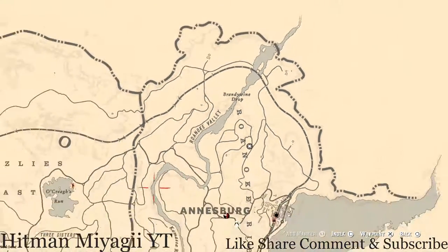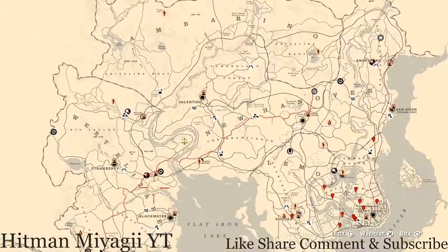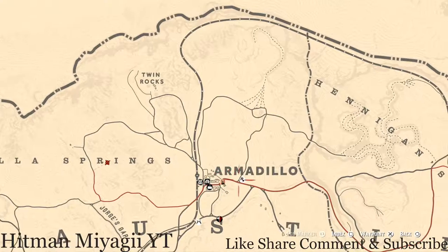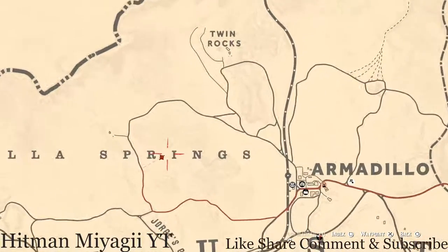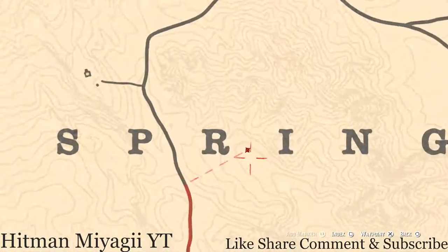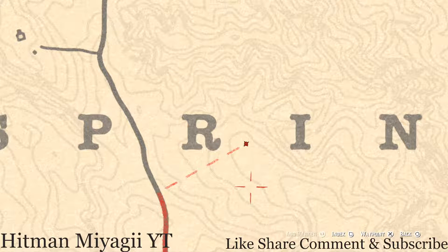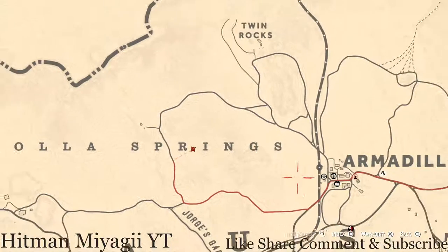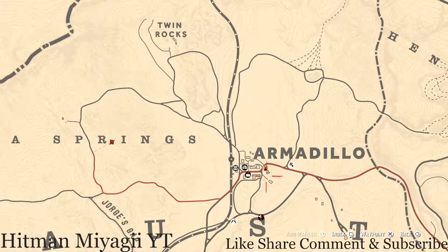Next is the Caribbean Rum antique alcohol bottle for today, and that is way on the other side of the map, right outside of Armadillo. The Caribbean Rum antique alcohol bottle is right between the R and I of 'Springs' on the map, at this location — it's in the dirt directly in front of a tent. Go to this location, look on the ground in the dirt, and that's where it will be.